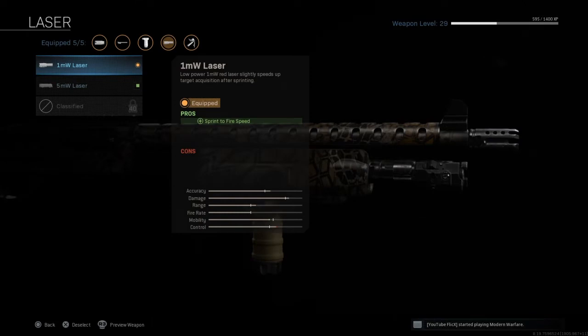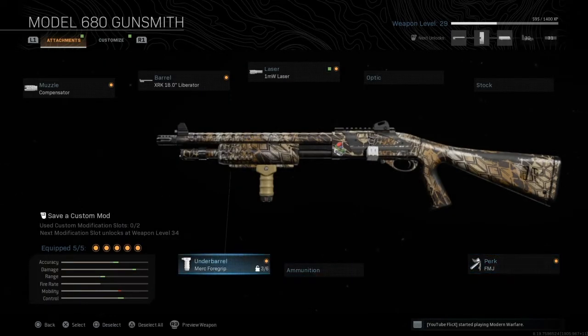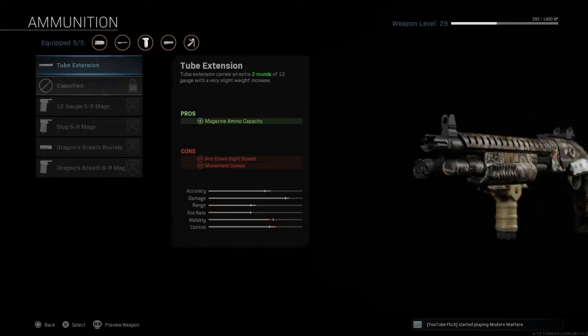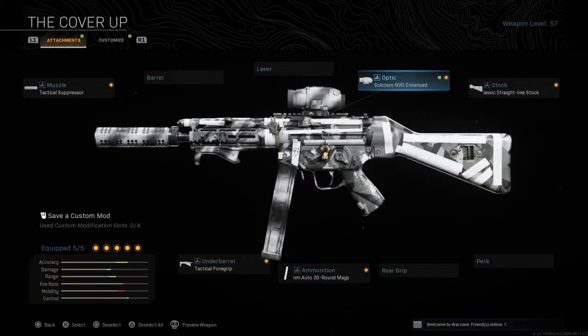The laser I use is the 1mw laser, which helps me aim and hipfire. The perk, as you already know, is FMJ for more damage. The underbarrel I use is the Merc Foregrip to help with control and mobility. For ammunition I don't use it currently, but I'm going to start using the tube extension.